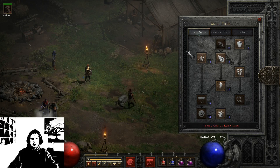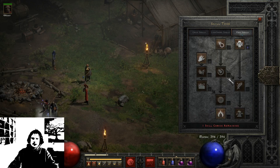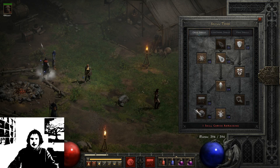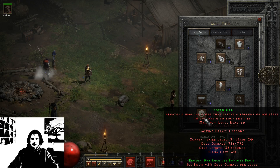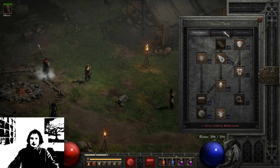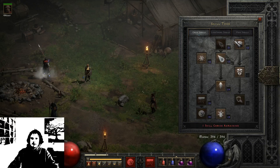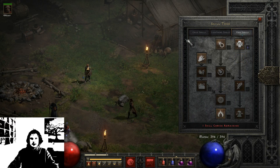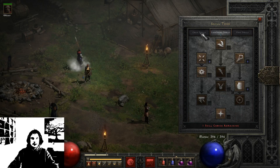What should you pick when you play the Sorceress? I would recommend picking up Fire at the start because you get Fireball very soon at level 12 and you deal a lot of damage. To get Frozen Orb you need to be level 30, so that will take a while. I would also recommend picking up 1 point in Frozen Armor, and picking up Static Field and Teleport. All the skill trees are fun and well-balanced — go Lightning or Cold, it's up to you.